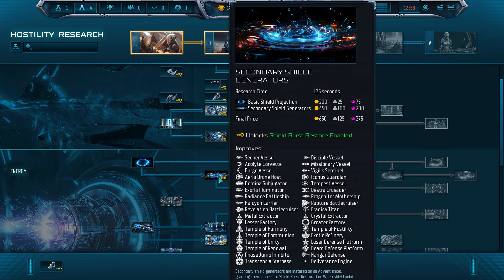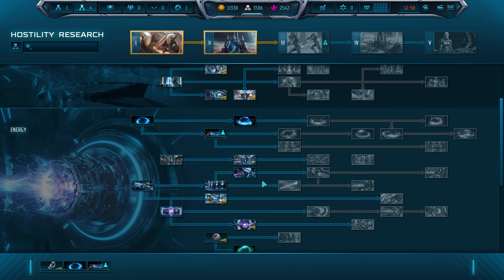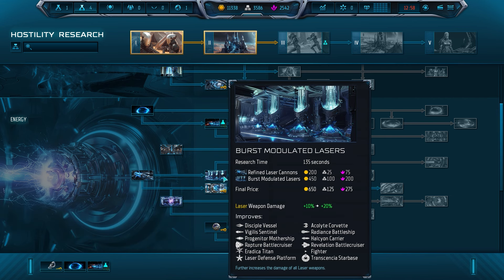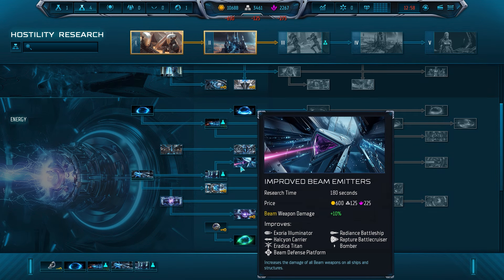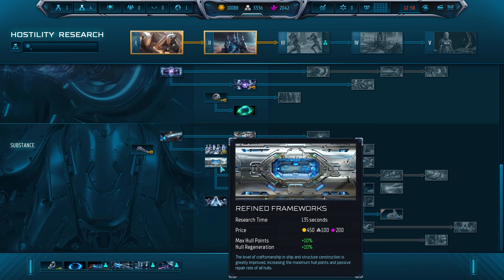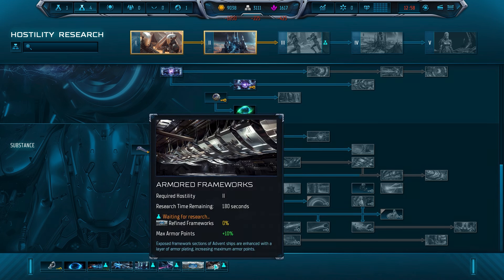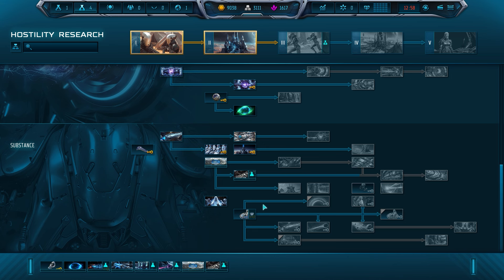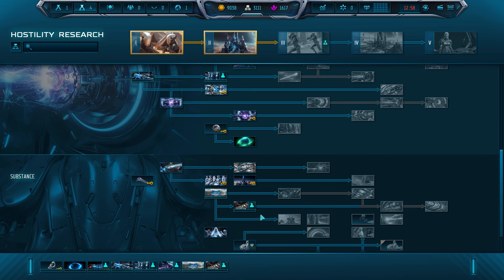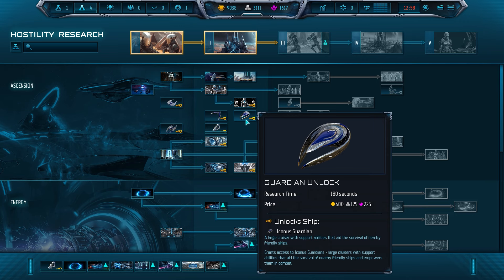Then research Secondary Shield Generators for the special shield burst ability. Burst Modulated Lasers for better lasers on your Strike Craft. Improved Beam Emitters for better beam damage with your Bombers. Vind Frameworks to keep your Drone Hosts alive, and Armored Frameworks for the same reason. After this is done, unlock the Iconus Guardian and build them until you have at least 10.